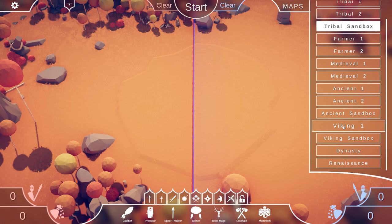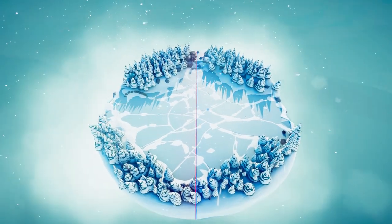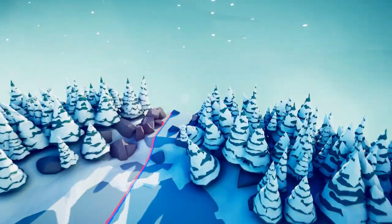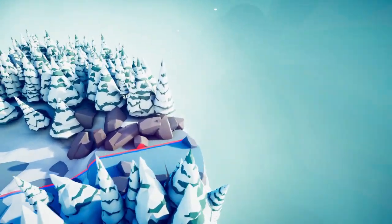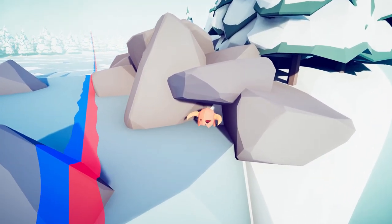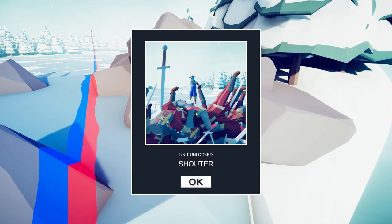For our last unit, let's head to Viking 1. Free up the camera and head all the way to the back. Behind these rocks you'll find a little viking helmet. The Shouter — and there you go.